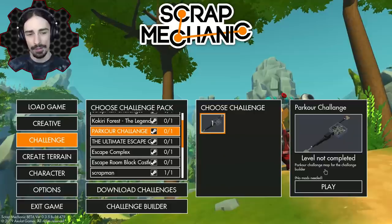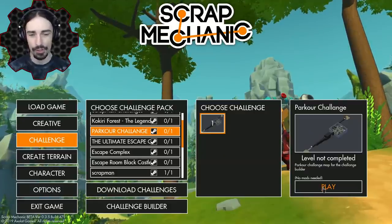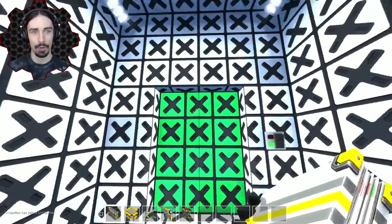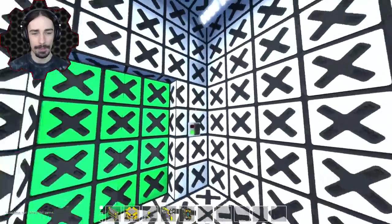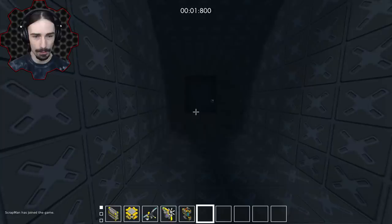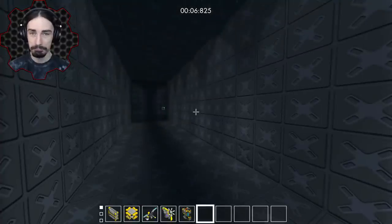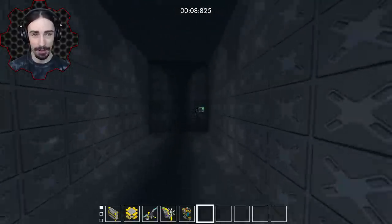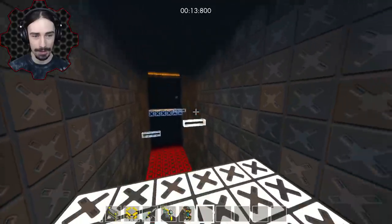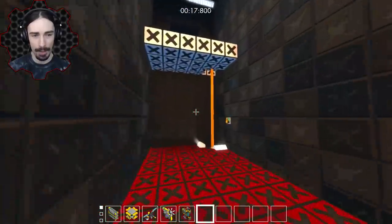Let's go ahead and take on another challenge on the workshop. We're going to be taking on the parkour challenge - this is called 'Parkour Challenge.' Parkour seems to be pretty popular. Oh boy, this is a very very bright room here. It's dark now - oh that's kind of cool. Good attention to detail there. The timer has started!